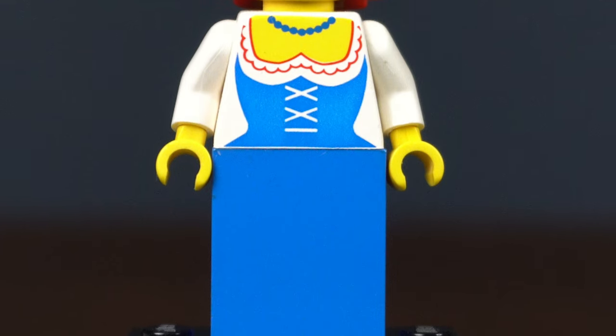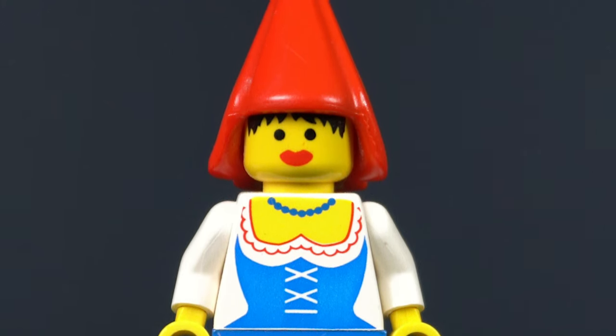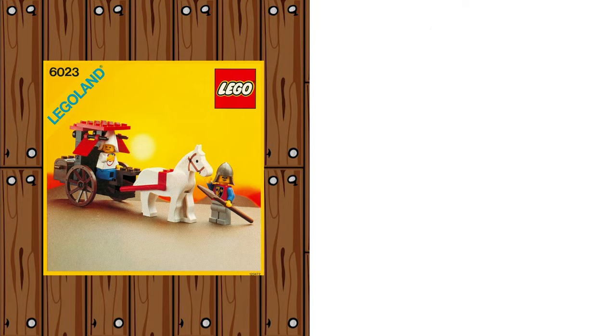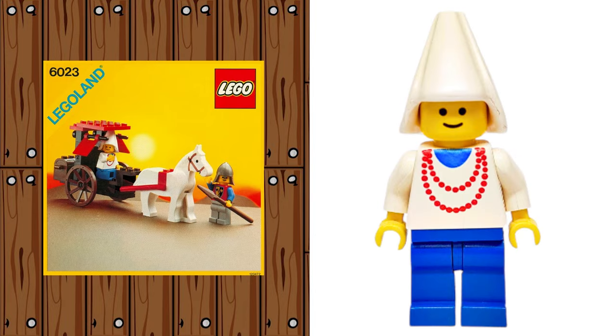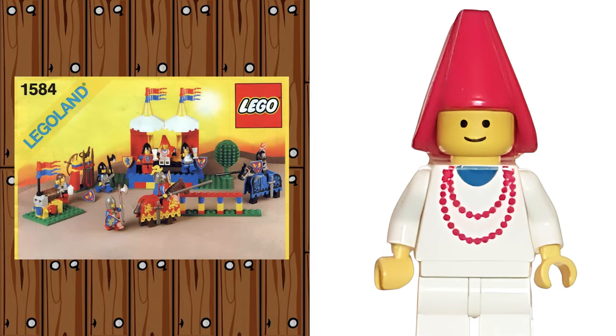The next style I'm going to call the Maiden. She's used as an innkeeper, princess, noblewoman - any female character during this era. In Maiden's Cart she has a basic smiley face, blue pants, white torso with necklace, and white cone hat. In Guarded Inn she has the same look except a red cone hat and a short blue cape. In Knight's Challenge she uses a red cone hat and white legs.